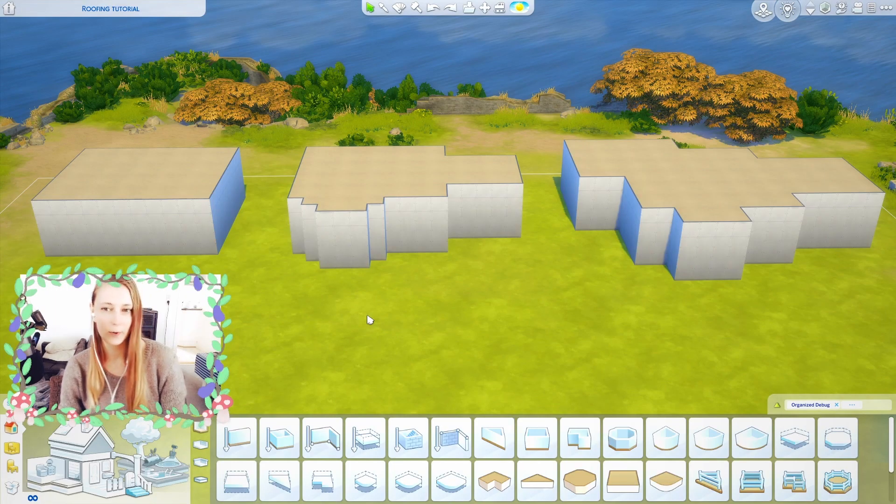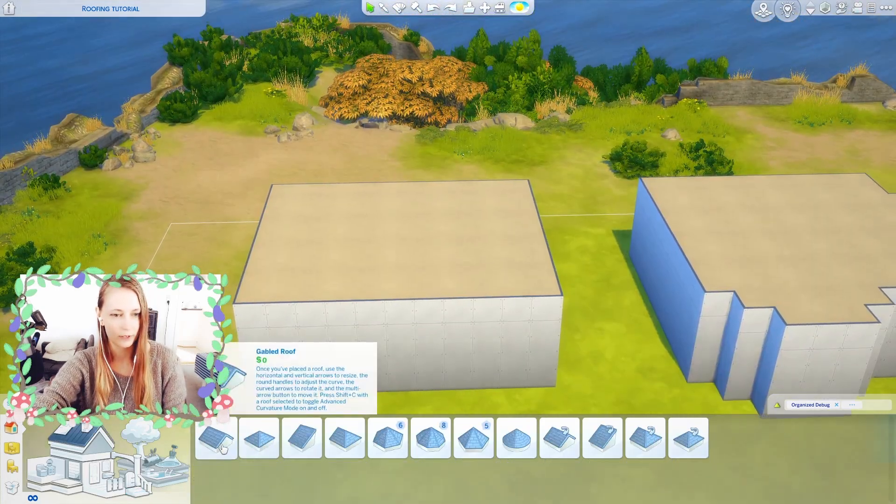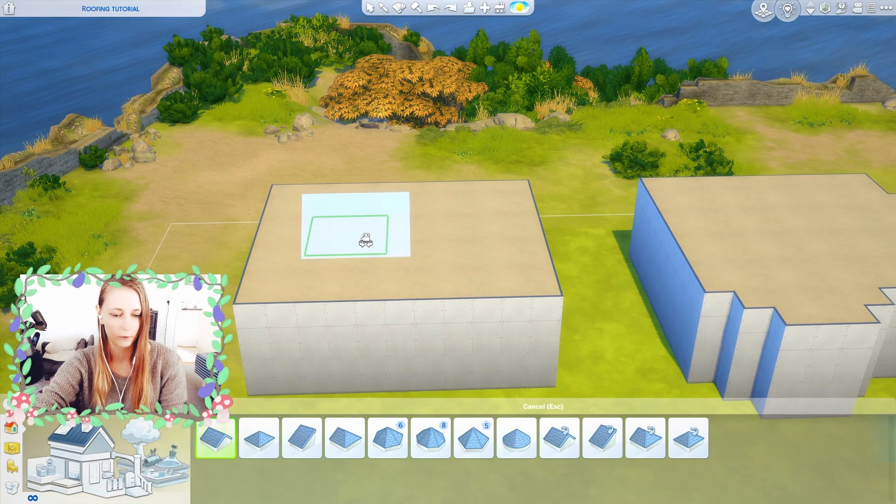Here I have created some shells for me to roof. Let's start with the easiest one — just a rectangle. I usually use this gabled roof; I think it looks the nicest.